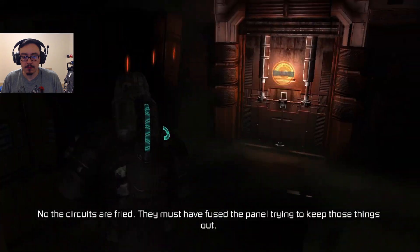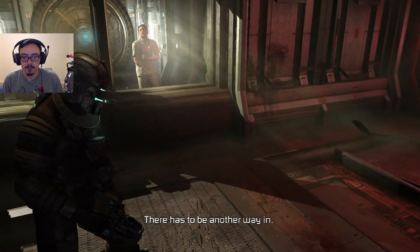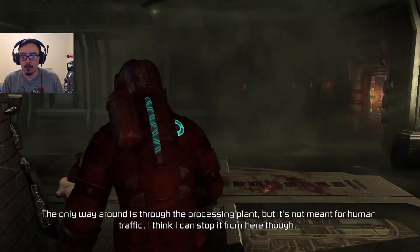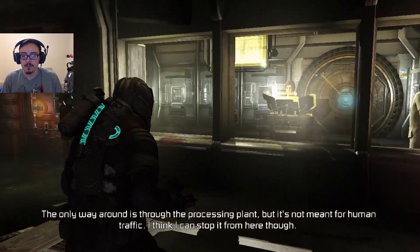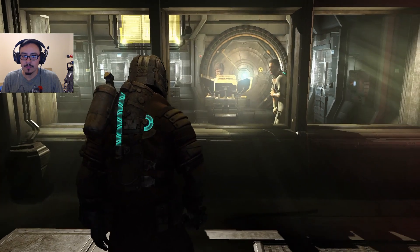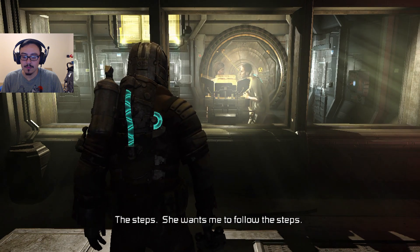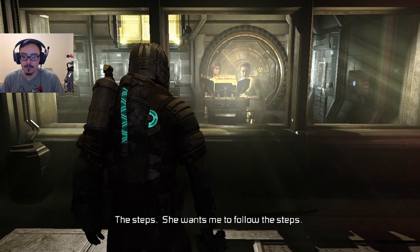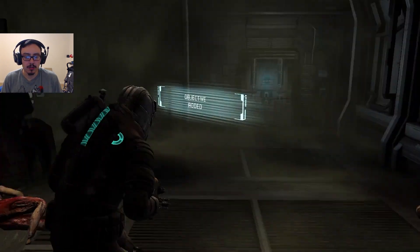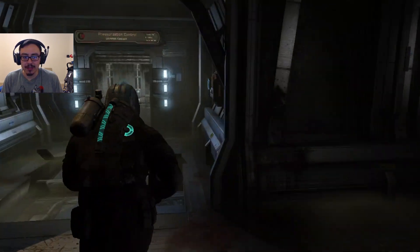NPC dialogue: Can you get the door open on your end? No, the circuits are fried. They must have defused the panel trying to keep those things out. There's gotta be another way in. The only other way is through the processing plant. It's not meant for human traffic. I think I can stop it from here though. Alright, do it. Homie's gonna lose it before we get to them.